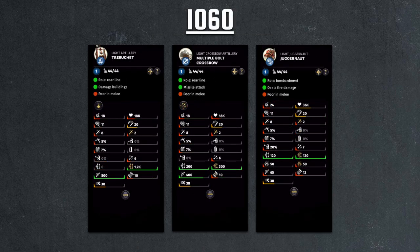Now that we've looked at all the range infantry, let's look at the other two types, starting with the siege weapons. There are three of them and they all cost 1060 — quite pricey. They are the trebuchet, multiple crossbow, and juggernaut. We can talk about them together because they're all really bad for multiplayer since they're really slow.